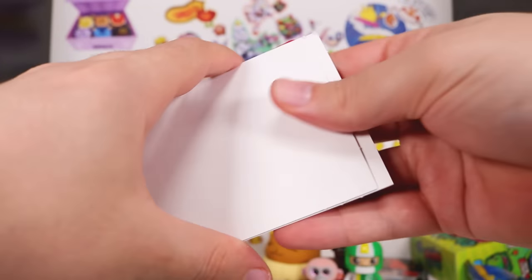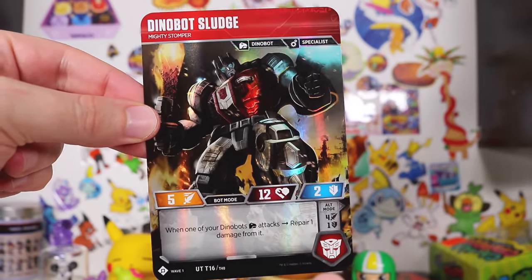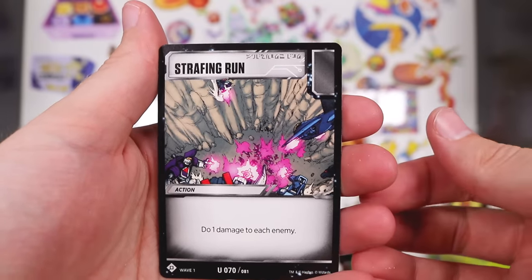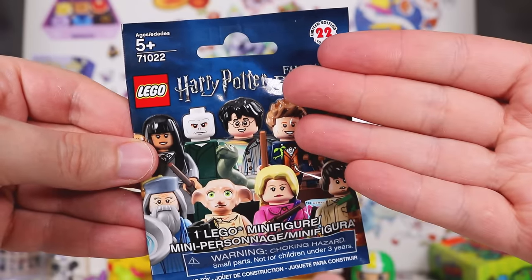We got another Transformer card pack. That is ridiculous. At least we got a different big card this time. We got repair baby, brainstorm, piercing blaster, data pads, swap parts, jaws of steel, strafing run.